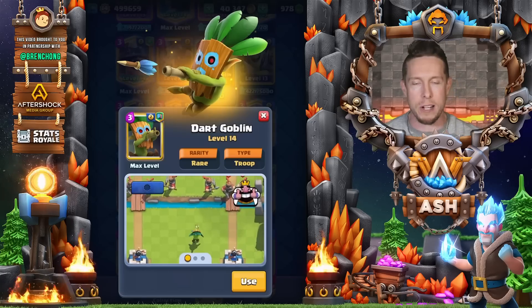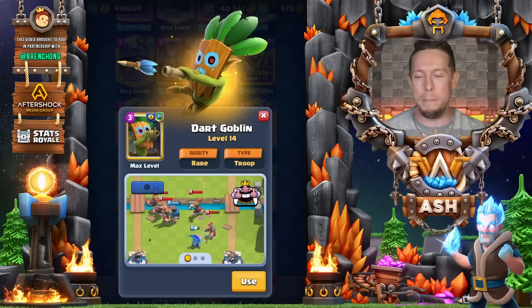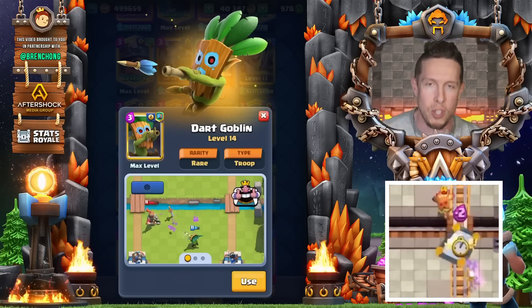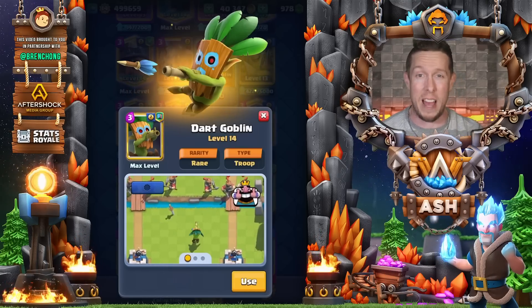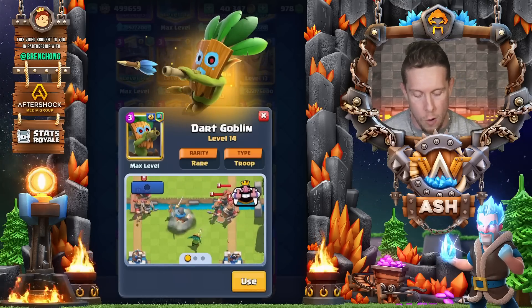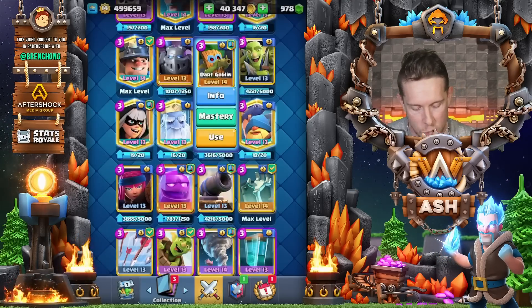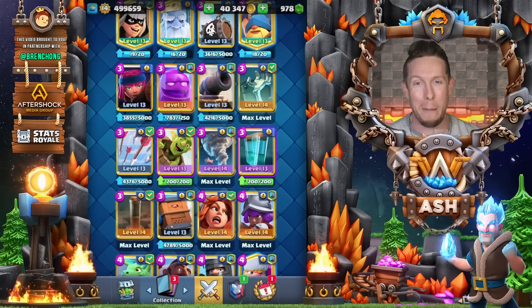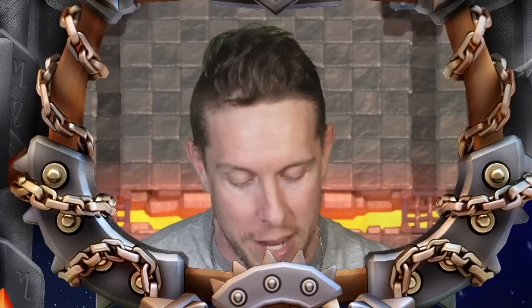Next up is the Dart Goblin. This machine-gun card is so annoying to deal with. I like him much better than the Firecracker or Princess in this meta — he shoots so fast and is a threat at the bridge. You have to think really quickly to intercept him when placed there. Mostly you're using him on defense and parlaying that into an offensive push. A fantastic card to upgrade.